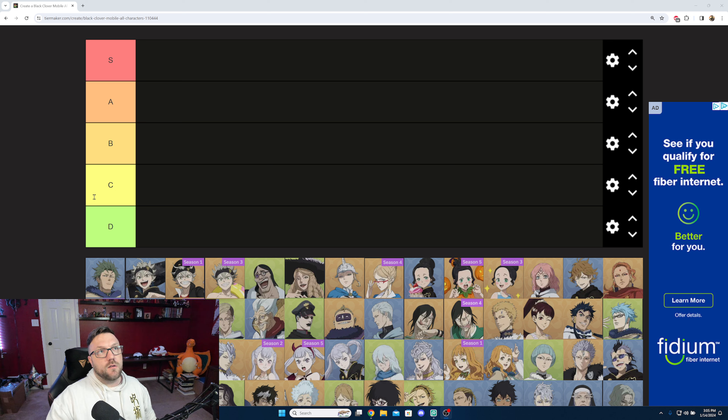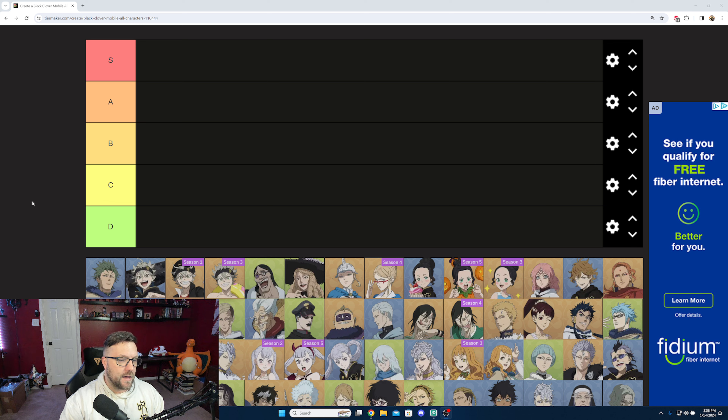I have spent a little bit of money on my account — maybe like a light, light dolphin. By no means have I pushed crazy amounts of money. I would say a maximum of $100 since the release till now, and most of it has gone towards getting the max dupe of Noelle and Julius. I didn't really spend on the Licht and Raya banner or anything like that.